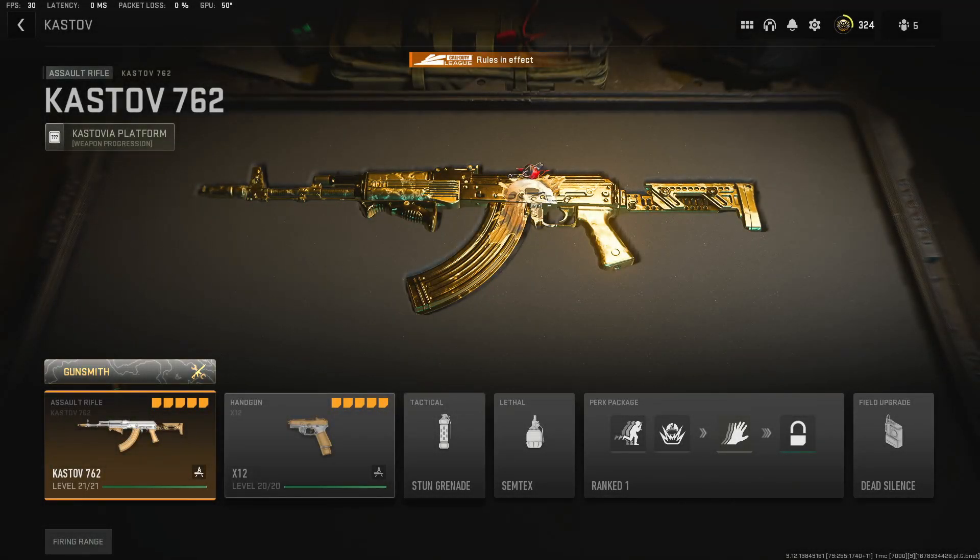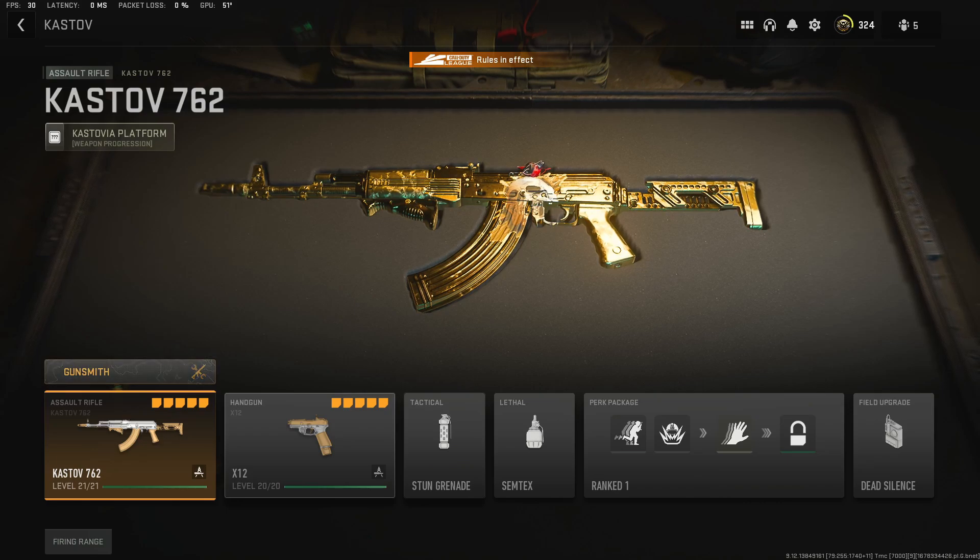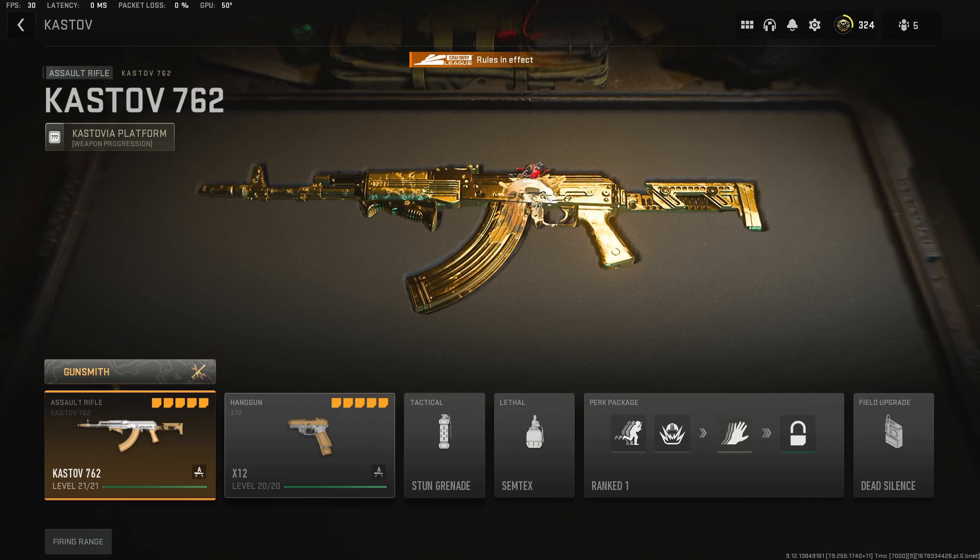In my last video we went through the Latman Sub loadout and I used that gun right from the beginning of Bronze straight through to Gold, progressing very quickly through the ranks. It's a very powerful gun, but I started to struggle in Gold rank towards Platinum. So I decided to bring out another video covering the Cast Off 762, which I believe is going to rival the TAC 56 quite closely in terms of max damage, ADS speed, and range.